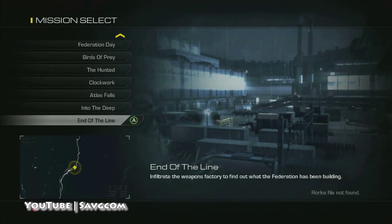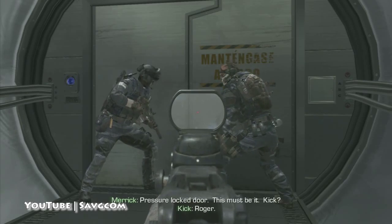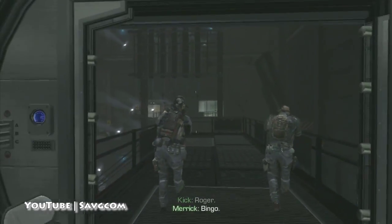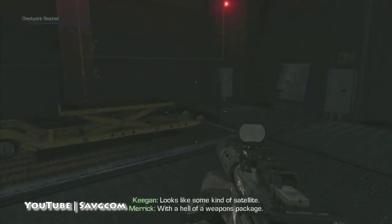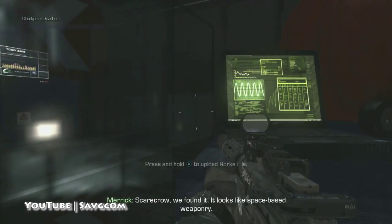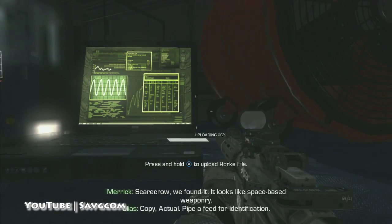End of the Line — you guys are going to breach this door, then we're going to go downstairs where we launch the missiles. We're going to turn a 180 here and grab the Rourke file.